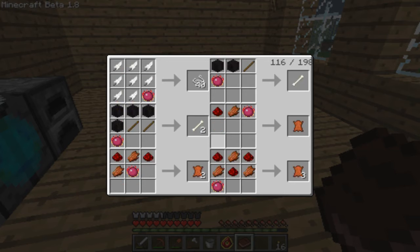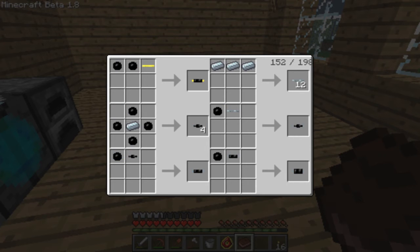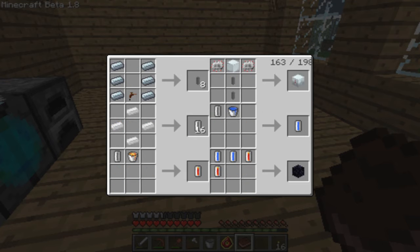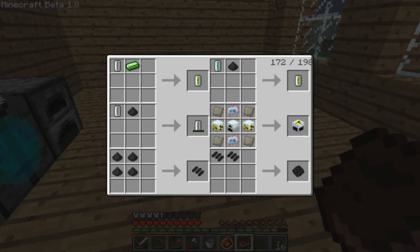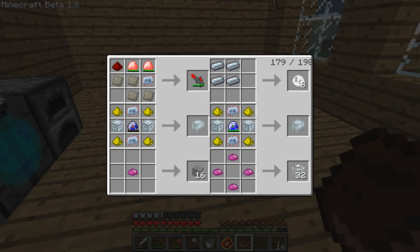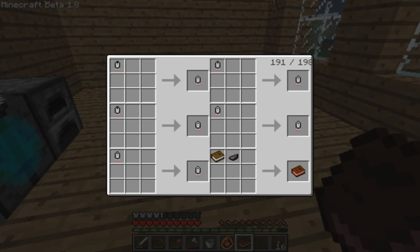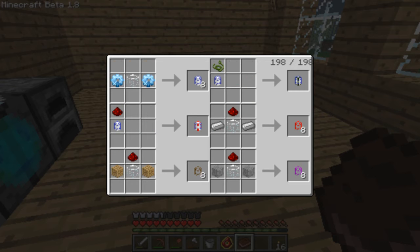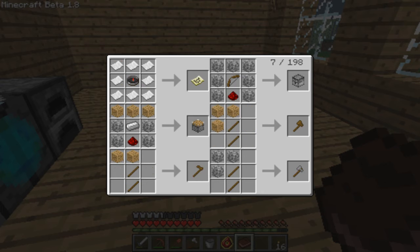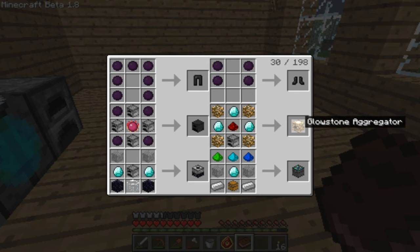It should be somewhere near here where all the machines are. That's a bit of a bummer - four gold dust in for one glowstone dust. Where is the glowstone aggregator? Oh, it's right here. So we need three diamonds.